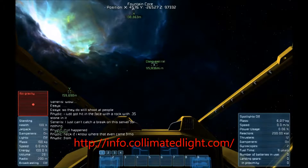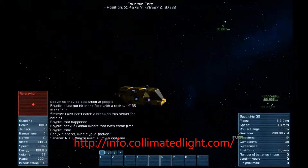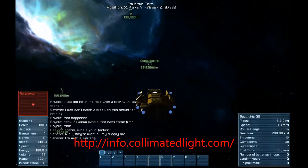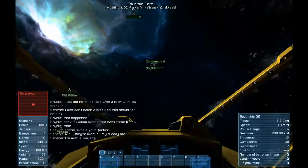First things first, go check out their website, info.collimatedlight.com. There you'll find a lot of good information, forums, and news in addition to rules and regulations. I highly suggest you read the rules page at least — it's got a lot of rules on the site for the specific things that are pertinent to the Fountain Core Server.